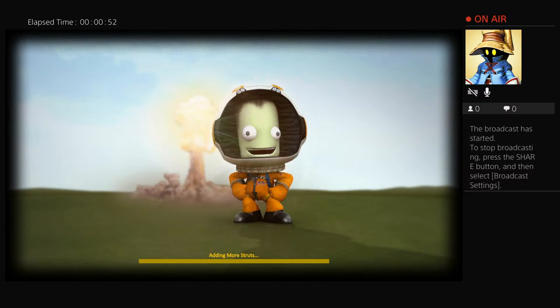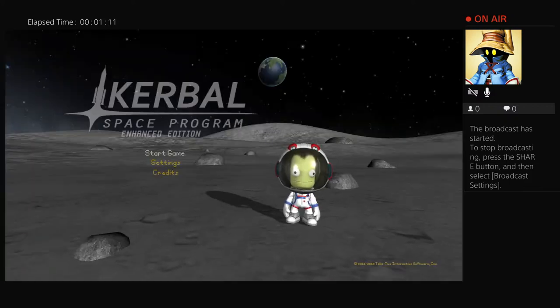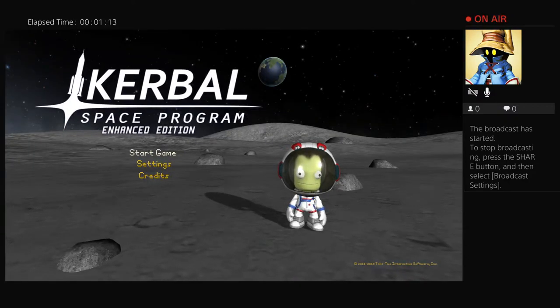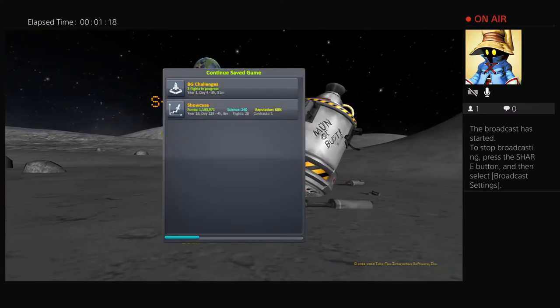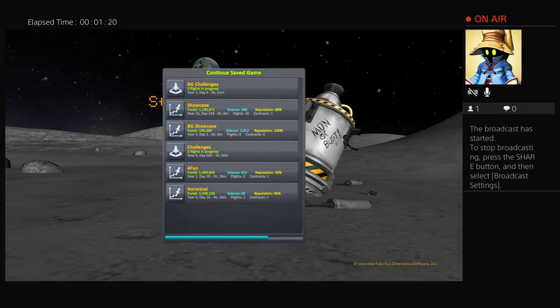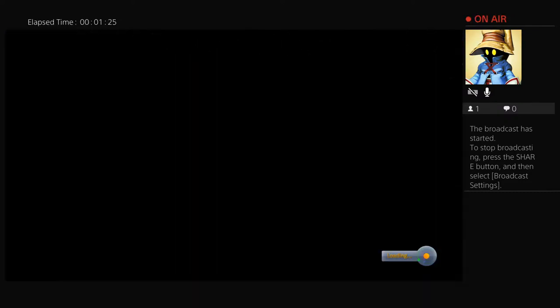We're going to finish this vessel and take it to Ike. It should load up here in just a moment and we'll see how much progress we lost. Something I haven't covered in this series is loading the game: go to Start Game, Resume Saved, then find your save file and hit X or A to load it.